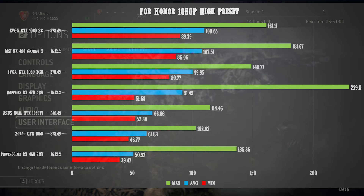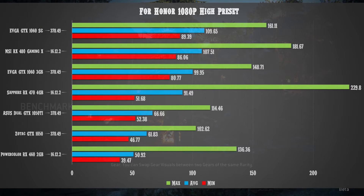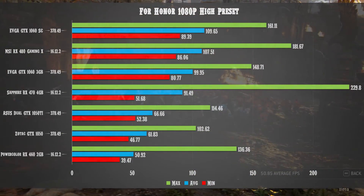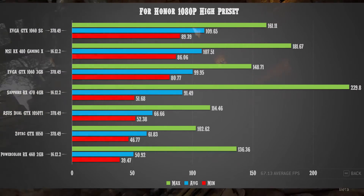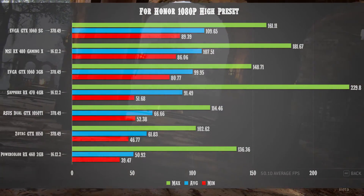Things get interesting with the RX 470, which shows a minimum of 51.68 FPS — actually losing out to the 1050 Ti in minimums — with noticeable hitching, though the average is strong at 91.49 and a max of 229.8. This seems like a driver optimization issue for AMD. The GTX 1060 3 GB jumps significantly with a minimum of 80.77, an average of 99.95, and a max of 148.71.